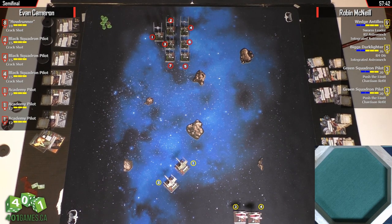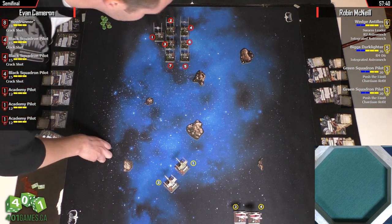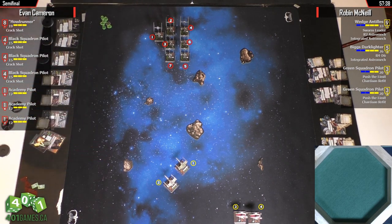What I would do is 2-bank with Biggs, 1-bank with Wedge, and 3-bank with the A-Wings — try to catch him up, or maybe even Hard 3. You'd have to worry about the round after. Remember, the Green Squadrons — as long as Wedge is alive and shooting, the Green Squadrons don't need to shoot. They just need to have something in range 3. Yes.